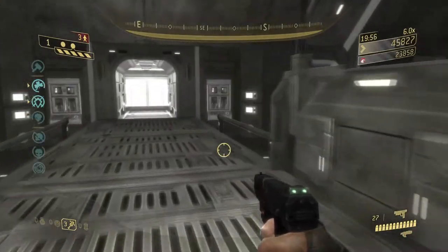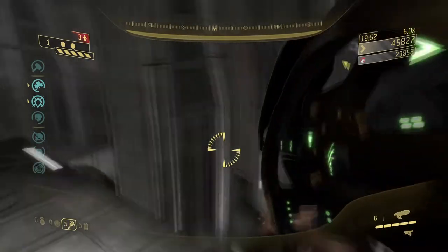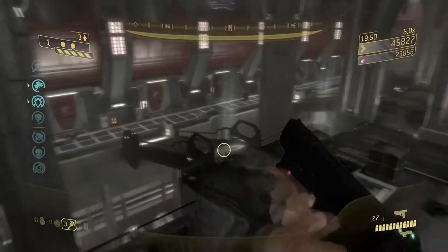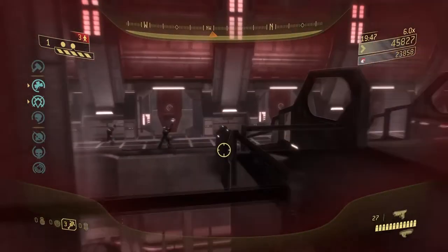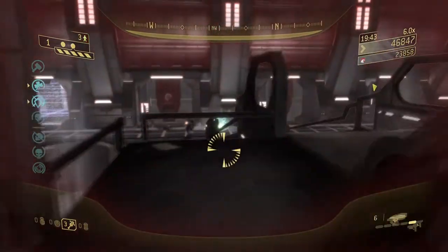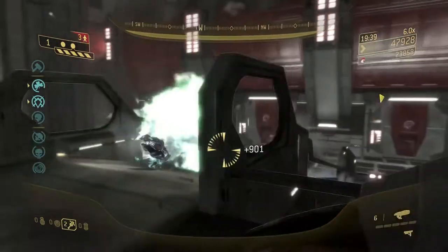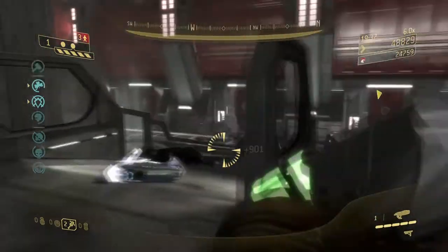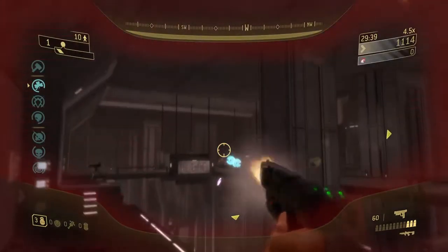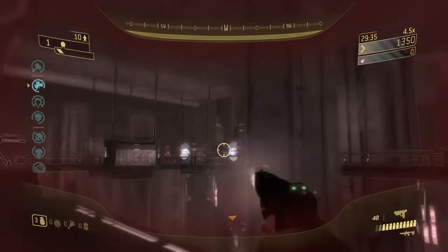If you need to drop down from the second floor to the bottom floor, there are little dents in the wall close to the second floor doors that allow you to get down safely without taking fall damage. Beware that enemy spawn doors are located near these walls, so keep your guard up when dropping down. Finally, it should be noted that enemies can throw grenades from different floors — so if you're on a turret, a grunt or brute can chuck a grenade at you from the bottom floor, either killing you or destroying the turret, so just be aware of that.